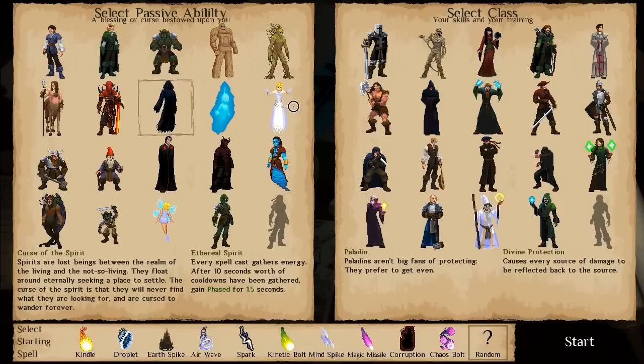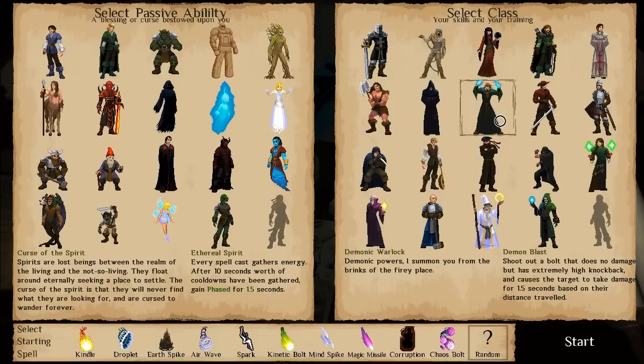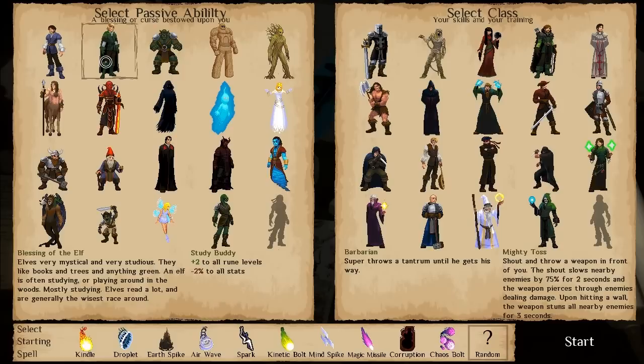The same goes with the classes — each of them has a class ability that will suit different types of play style and different kinds of spell loadouts. I have a few favourites when it comes to races. Dwarf is one — their damage increases by plus 40% when they're near an enemy, but it can go up to minus 70% when they're far away, which means you don't want to be firing spells from a far range. Other ones I like are the Shade, which is always firing random projectiles everywhere. And I like the Elf too — minus 2% to all stats, but plus 2 to all rune levels means you have the potential to go higher with your runes.